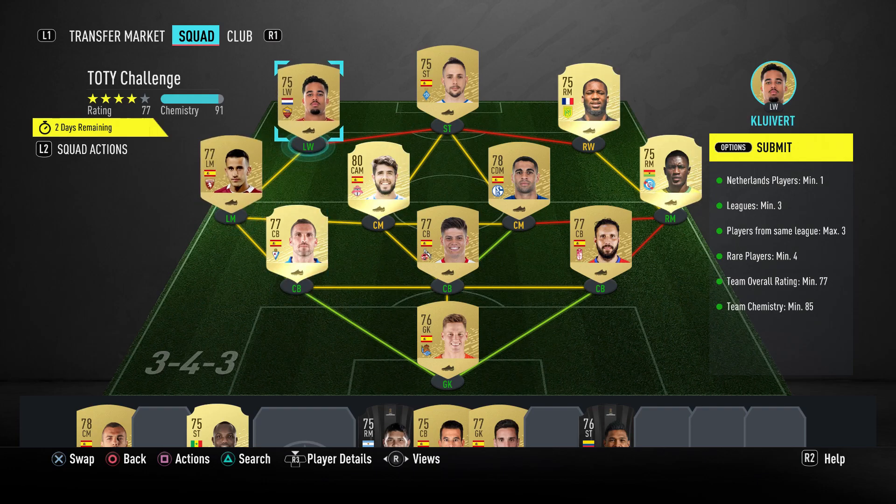Welcome to the Team of the Year challenge. You need at least one Dutch league player, minimum three players from the same league, max four rare, minimum four 77-rated, and 85 chemistry.